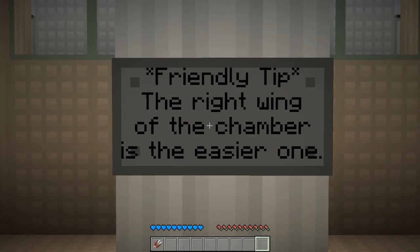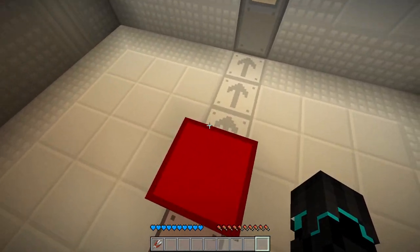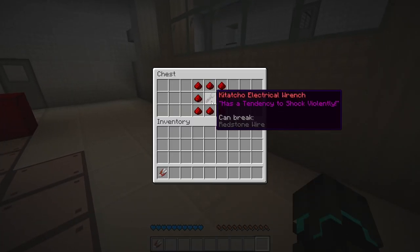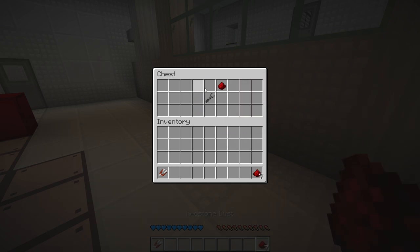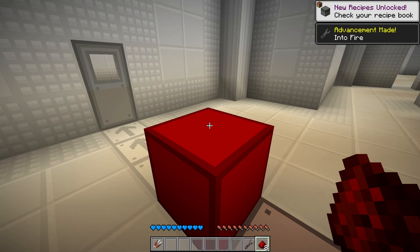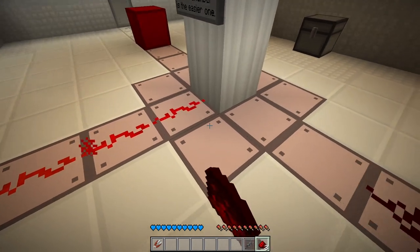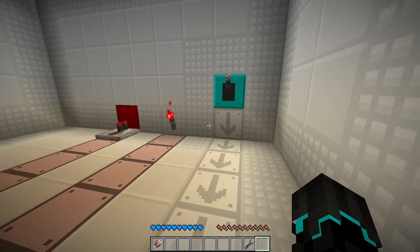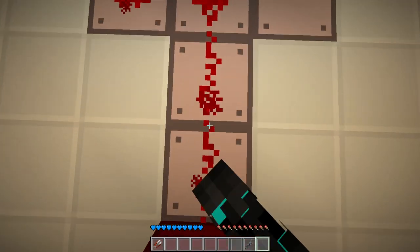Friendly tip: the right wing of the chamber is the easier one. Has a tendency to shock violently. Can be placed on polished diorite. Oh! Oh! This is a redstone test — I'm gonna love this.